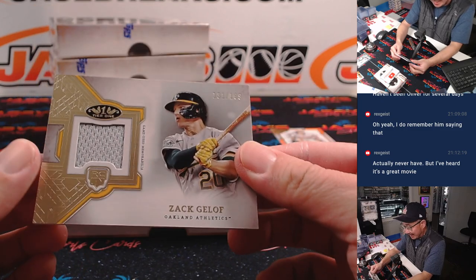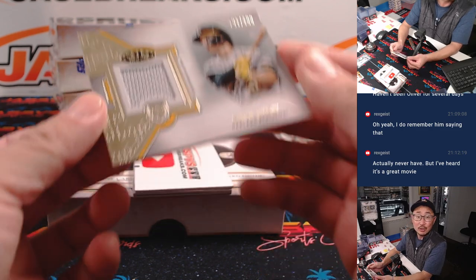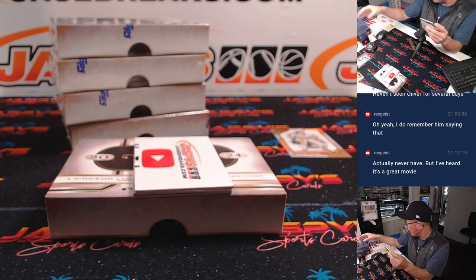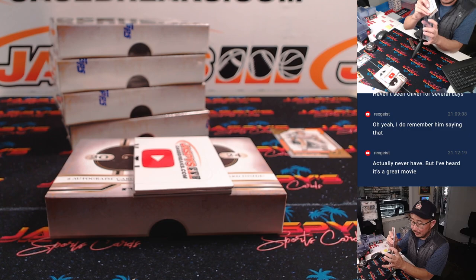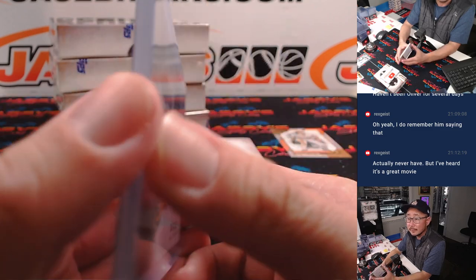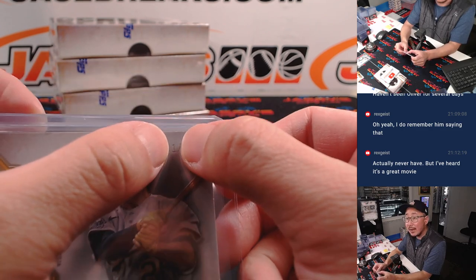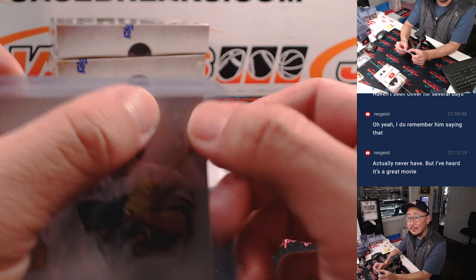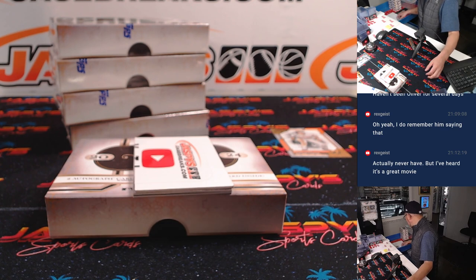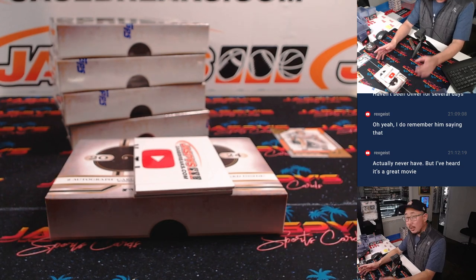Back here is Zach Geloff, 131 out of 199, piece of the jersey. Actually watching a little Moneyball — should be hearing a little Moneyball in the background. This is going to go to the A's random number block — A's one. You can see how a single number could stretch over a big group of breaks or teams. That's the advantage of the random number block. Greg has number one.